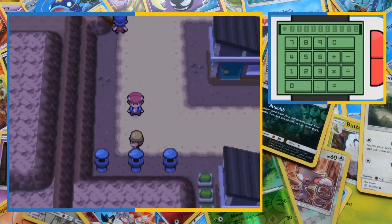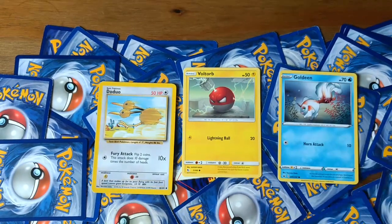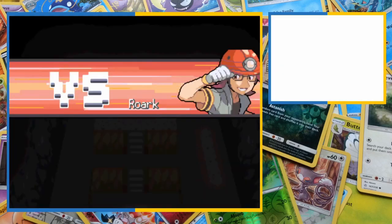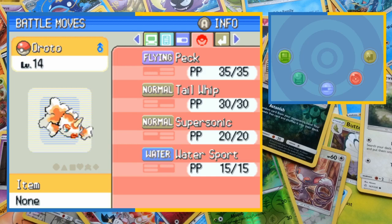After continuing down Route 203 and through Oreburgh Gate we make it to Oreburgh City ready for our first gym battle. Roark has a team of three so that's how many cards we'll need to draw — we're going to be using the trio of Doduo, Voltorb and Goldeen. That is probably going to make things tough. The Oreburgh gym leader uses a team of rock types, which seems perfect for Goldeen, but there's no way for us to get a water type move at this level. Rath the Doduo is up first at level 12 with Peck, Growl, Quick Attack and Rage. Asphera the Voltorb is also at level 12 with Spark, Charge, Tackle and Sonic Boom — that final move is an amazing option early on as it deals 20 hit points of damage against any non-ghost types. Finally we have Oroto the Goldeen, our highest leveled Pokemon at 14, with Peck, Tail Whip, Supersonic and Water Sport. Yeah, this one's definitely going to be difficult. Let's give it a go.